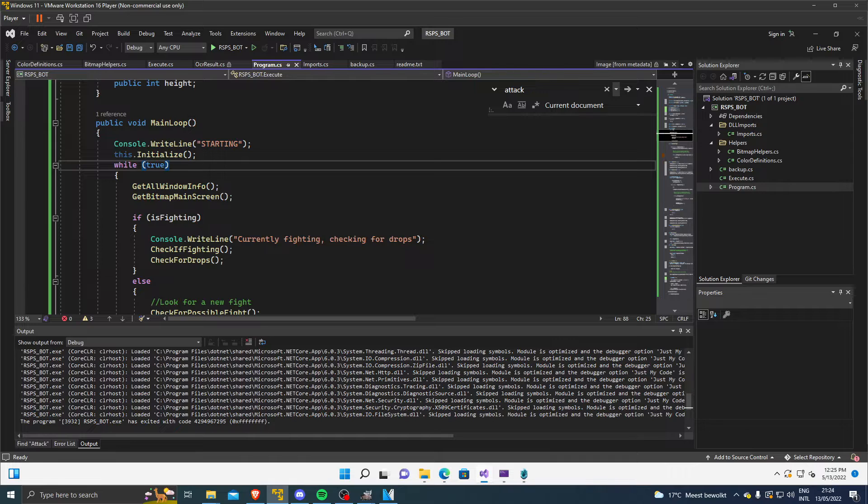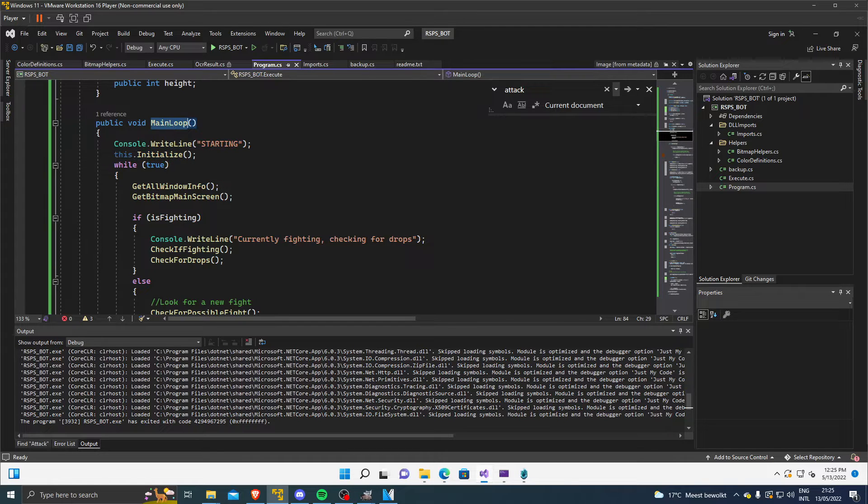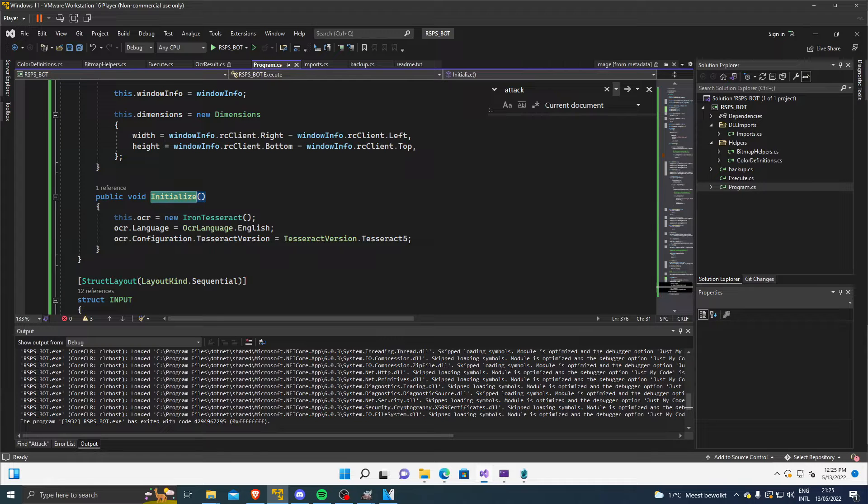This makes use of C# 9, which is one of the latest versions. It looks quite different from older versions, so don't feel intimidated. I'll still take it step by step. The first step is the main loop, which is what we execute when starting the program. This will run the start command, and once we're starting we hit the initialize function. The initialize function is only used to set up IronTesseract, which uses the English language — what RuneScape uses most of the time — with Tesseract version 5, because higher is better.